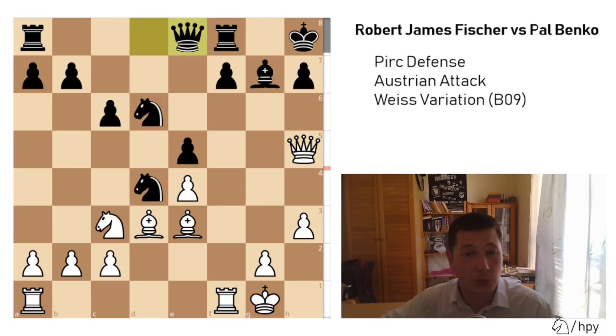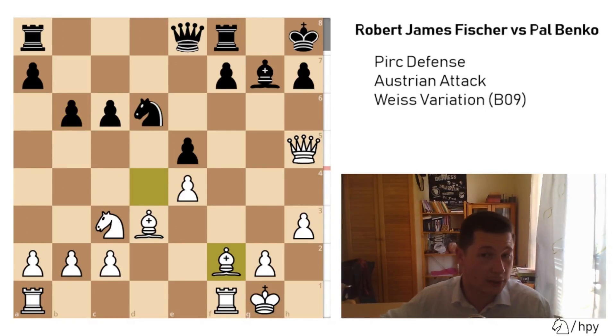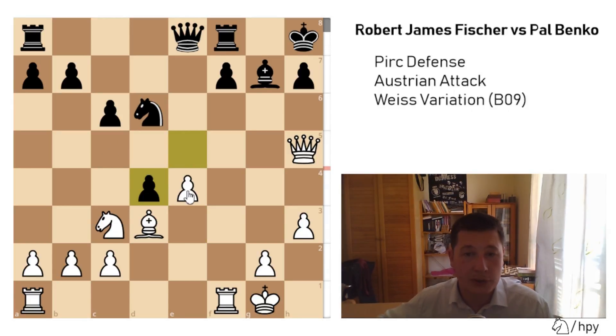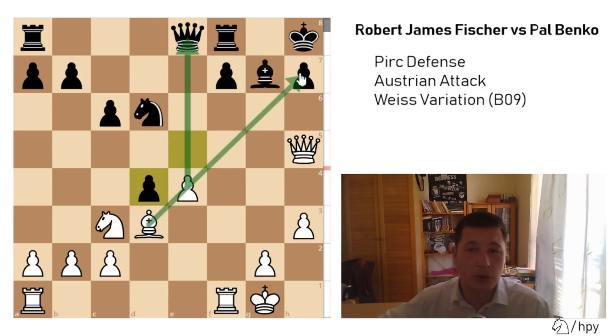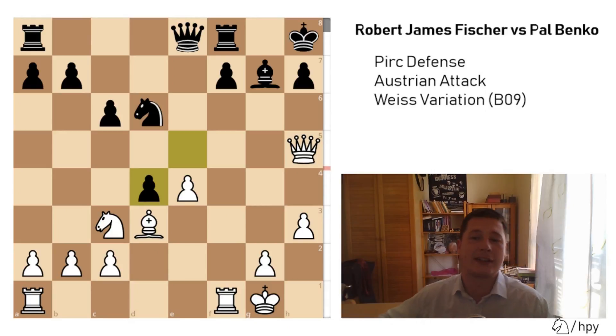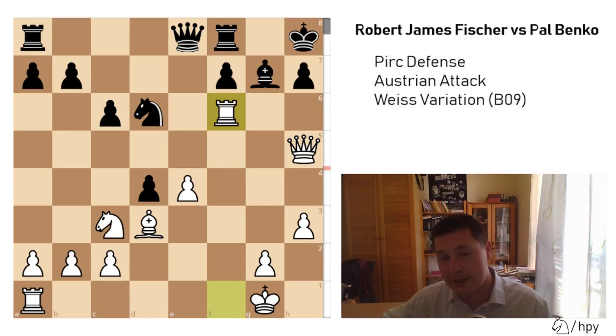I'm sure Bobby Fischer knew about that idea and calculated this before he played Qg3. Now there's a simple winning combination: Bxd4. This bishop can't be taken — Paul Benko took the bishop and resigned two moves later. The best move would be b6 and Bf2, just getting a whole piece. The point is that if Bxd4 — if the bishop is taken with exd4 — this pawn is now free to move and opens up the bishop. After exd4, Bobby Fischer found the crushing Rook to f6.